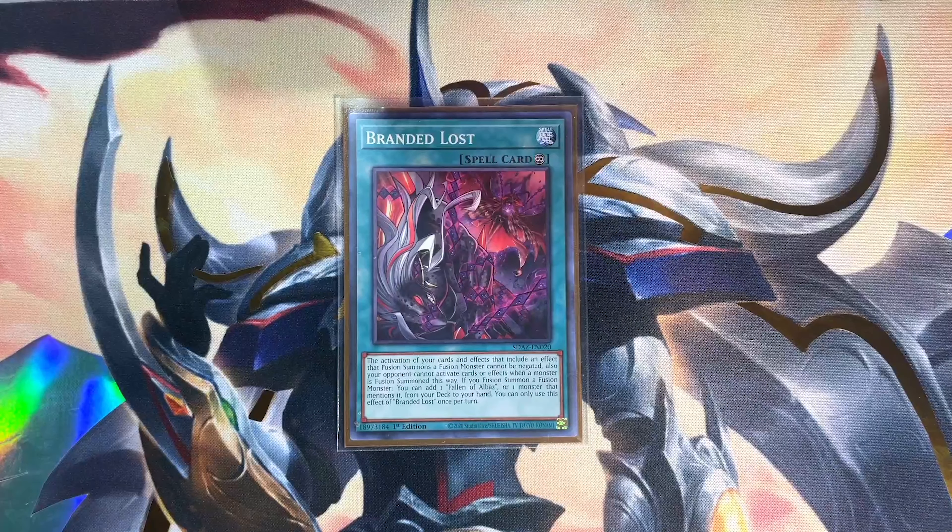I wanted to go over the continuous spells and traps separately because they have an extra layer of interaction built in. Branded Lost works much like Magical Meltdown — the continuous effect means that activating your effects to fuse can't be negated. Keep in mind when a fusion monster is summoned under Branded Lost and its effect goes off on summon as chain link one, the rest of your chain cannot even be responded to — meaning you can search from Mercurier before you pass priority back to your opponent. Cards like Nibiru, Ghost Belle, or Apollousa become irrelevant.